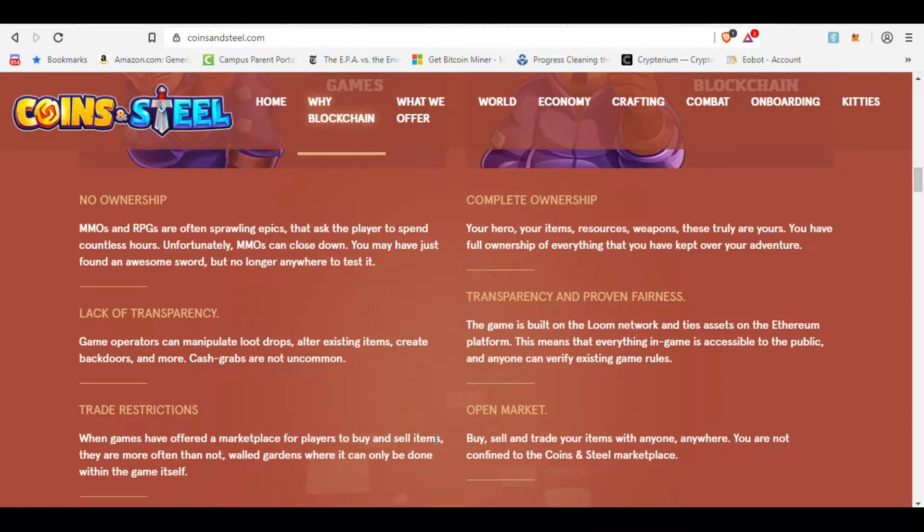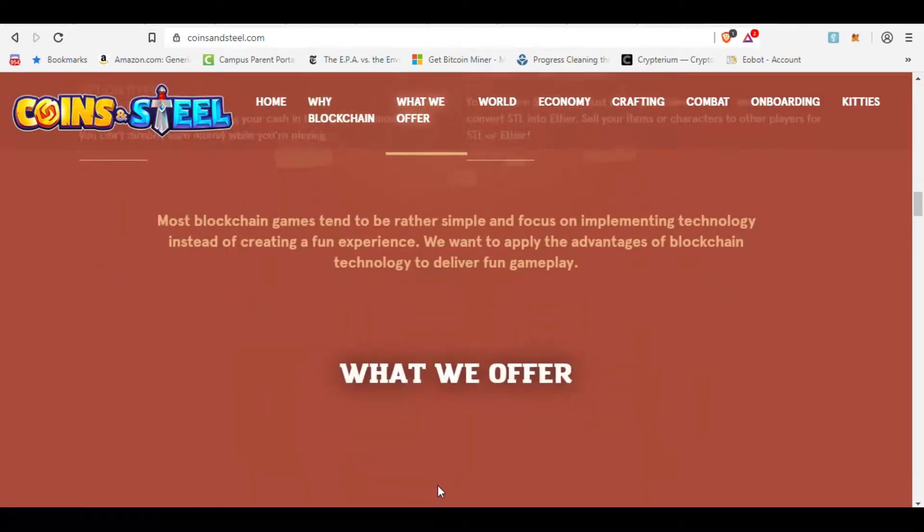You can go in, fight some goblins, some monsters, earn some coins, trade that for some Ether, get some weapons, some swords, get a nice armor set, and then sell it, level it up, get its value up, and things like that.